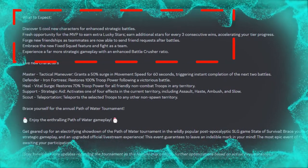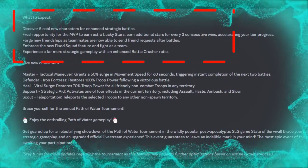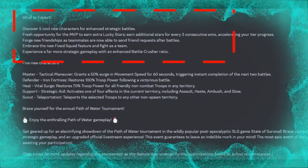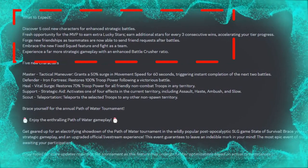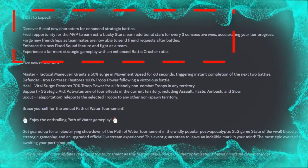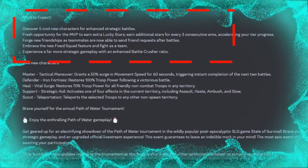Discover five cool new characters for enhanced strategic battles. Fresh opportunity for the MVP to earn extra lucky stars. Earn additional stars for every three consecutive wins, accelerating your tier progress. Forge new friendships as teammates are now able to send friend requests after battles. Embrace the new fixed squad feature and fight as a team. Experience a far more strategic gameplay with an enhanced battle crusher ratio.